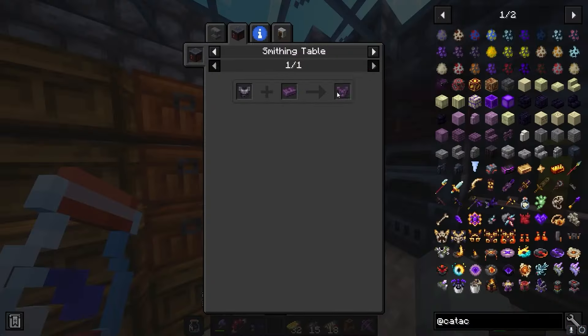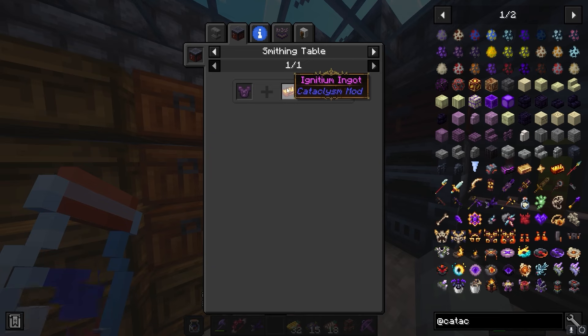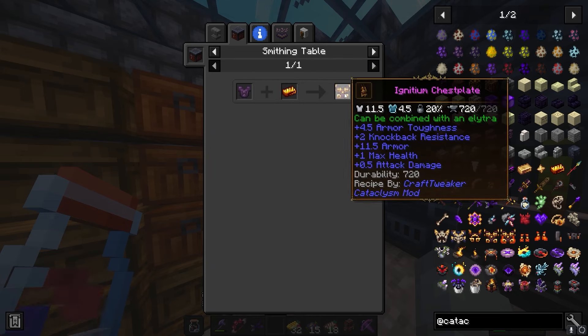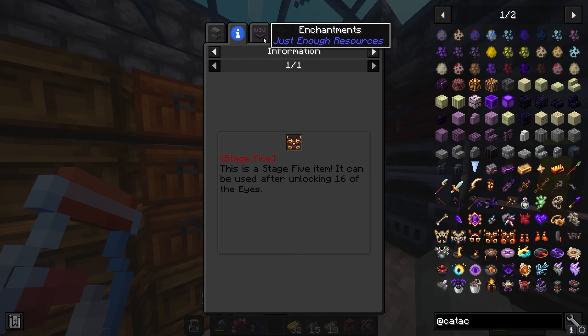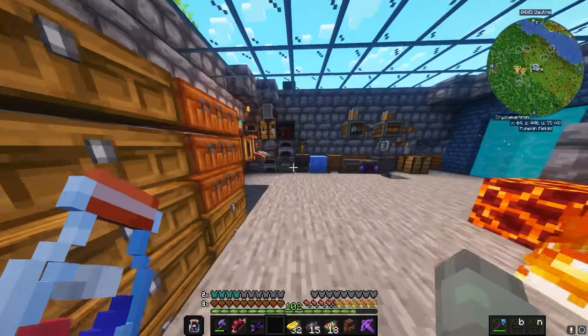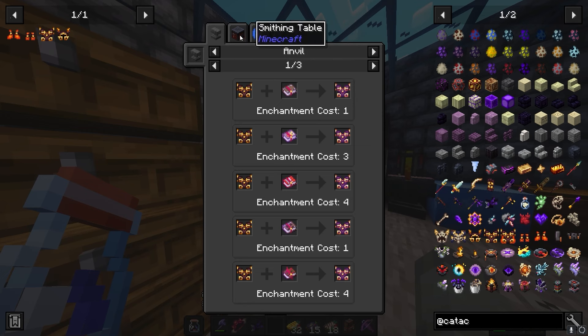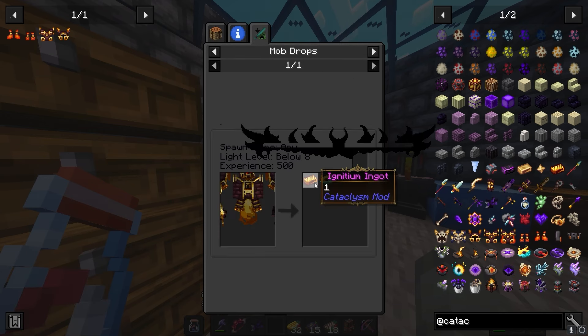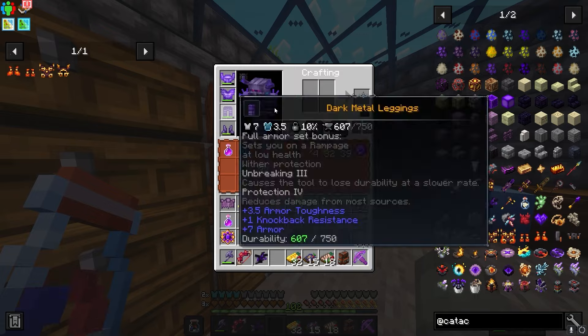If I combine my dark metal gear with enderium I could get enderium gear, and then if I get ignitium ingots, I could combine that with my enderium gear and get the ignitium gear as well - which is probably the most powerful gear in the game. I'm gonna focus on that for now. It's gonna take me a good minute, so I'll be back once I get at least some of the materials, and then I'll have to fight ignis.